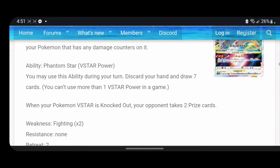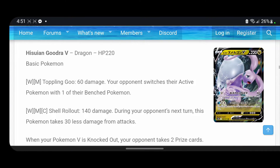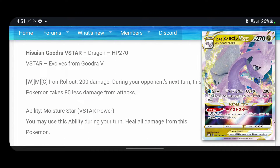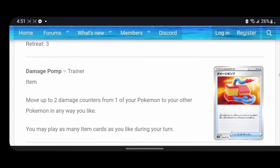That's Hisuian Zoroark. We also got Hisuian Goodra — yeah, this is a Legends Arceus set for sure. Goodra V-Star: Iron Rollout does 200 damage, and during your opponent's next turn this Pokémon takes 80 less damage from attacks — that's actually really good. The V-Star power, Moisture Star, lets you use this ability during your turn to heal all damage from this Pokémon. This thing's gonna be annoying and nasty, though it does have a three retreat cost.